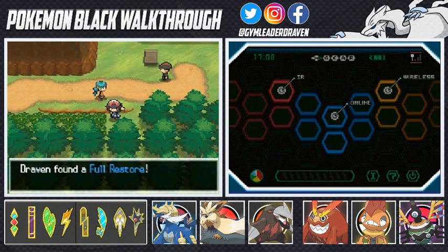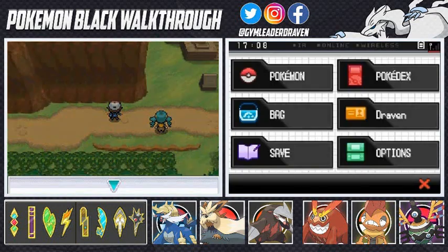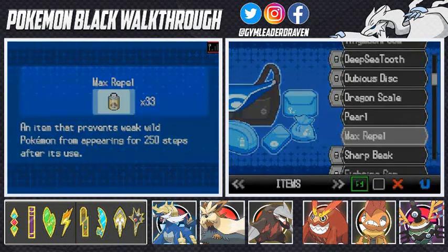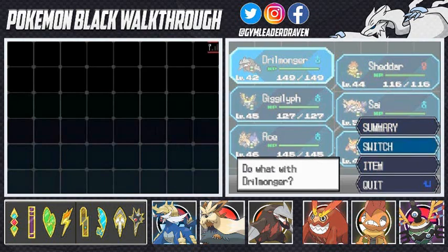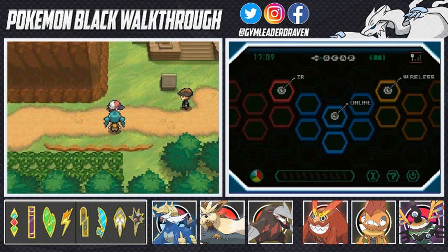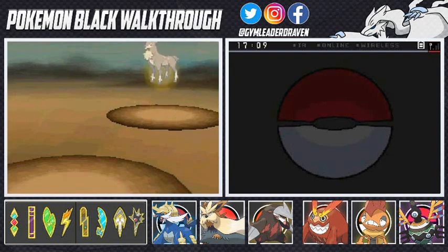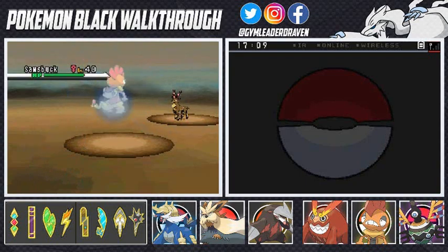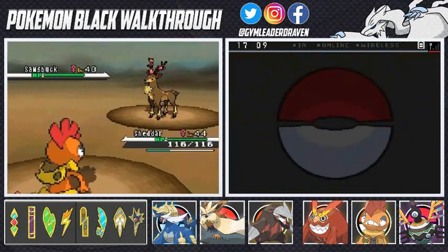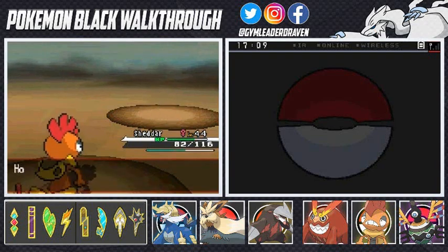Before we battle, let's grab this — we found ourselves another Full Restore. We've got two more battles. The Wailord right here is at the end of the Pokemon League battle. Before I made the whole switch from my Draven XE7-Eleven channel to Gym Leader Draven, I was going to come back to Pokemon Black and continue with the post-game. But then I came out with a Leaf Green walkthrough, got a Capture Card, got Pokemon Y, and steered off to a whole bunch of different things. I didn't finish this walkthrough the first time around.